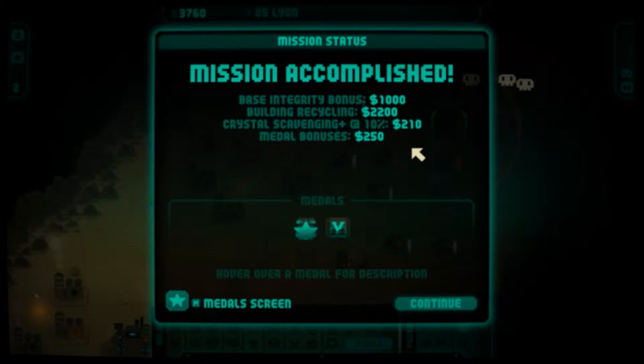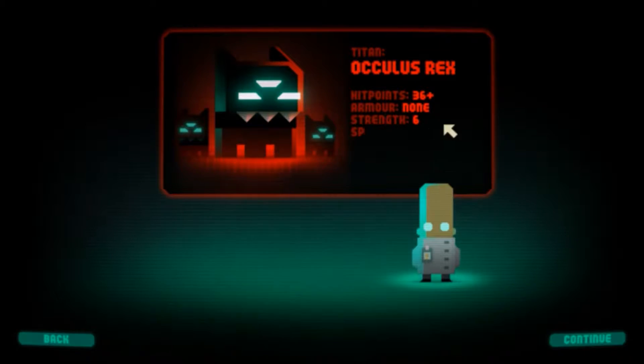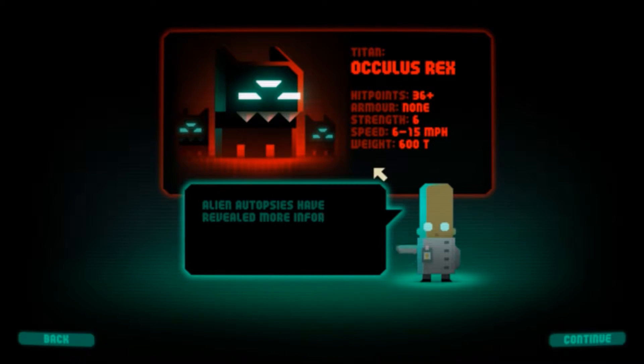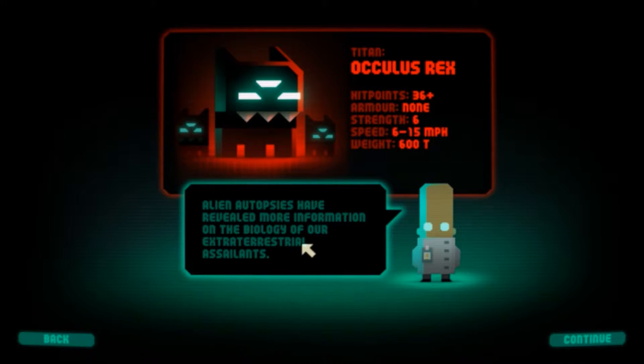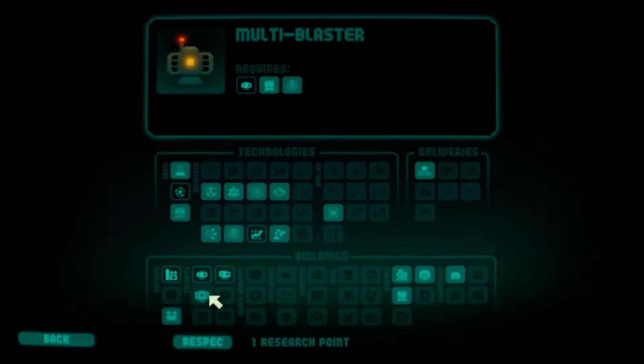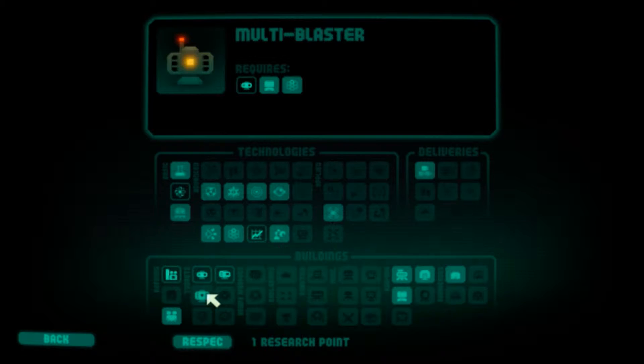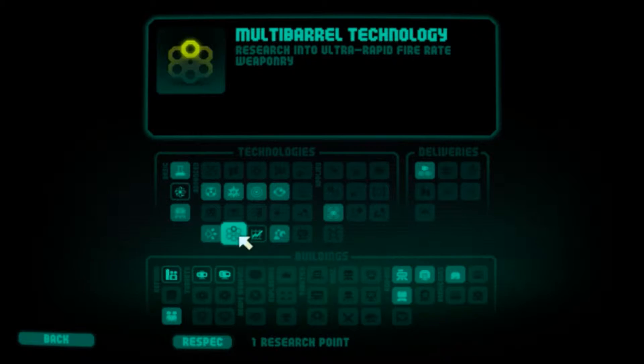Mission accomplished. Let's see what kind of goodies I can get this time. Oculus Rex — alien touches have revealed more information on the biology of our extraterrestrial assailants. I still haven't been able to get any more buildings. If I want a multi-blaster, it requires... multi-barrel technology. So let's get back.